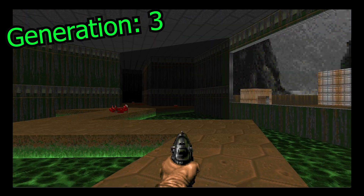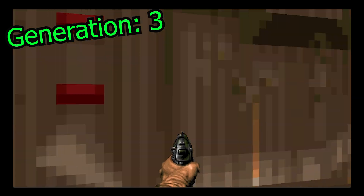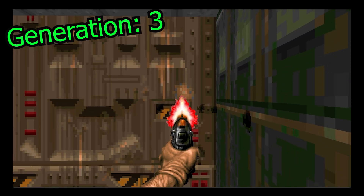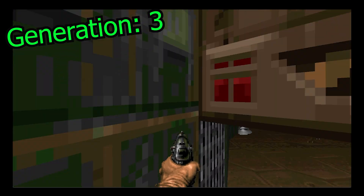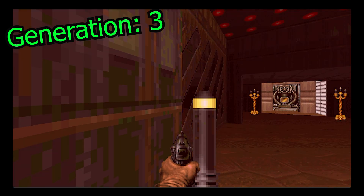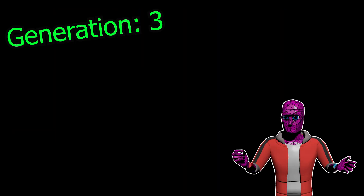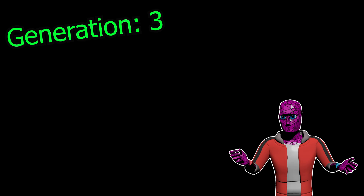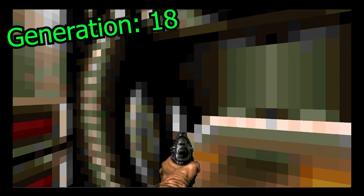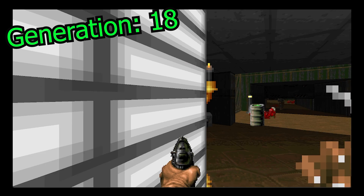Holy — is he actually going to beat the level? No way he beats the level this soon. Oh please don't get stuck on this door. Oh my God — this is the last room. That door right there leads to the exit. But he's caught on a demon — please do something! Holy crap, that was just three generations? And this isn't a one-time fluke either. We're at generation 18 right now and it's getting to that final room every single time. It's still struggling to actually get into the room and beat the level, but oh my God it's getting so close.